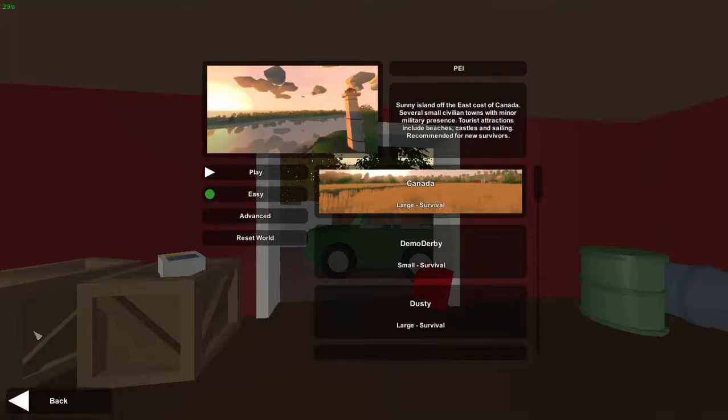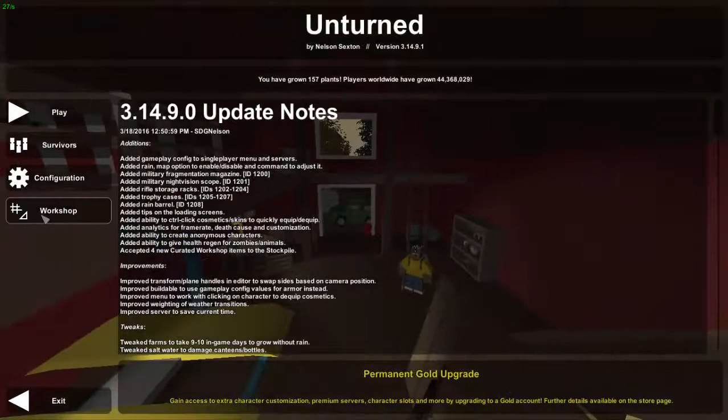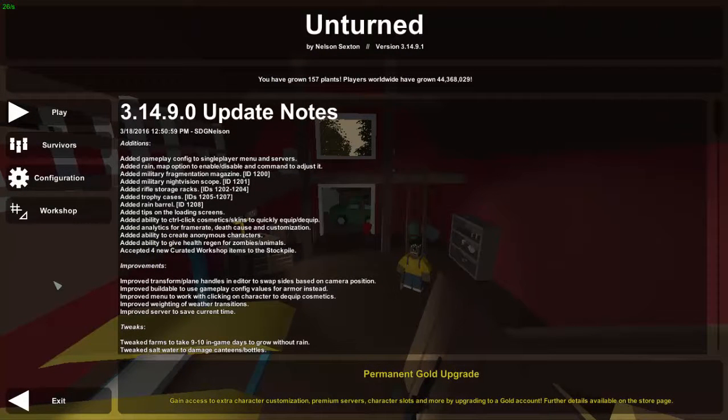Another thing about servers: now after you leave a server or a world and then rejoin, it will save the time of day. Nelson is really focusing on the importance of times of day and rain. Before, if everybody left a server and came back, the time could be completely randomized — daytime when you left, middle of the night when you returned. Now it saves your exact time of day.